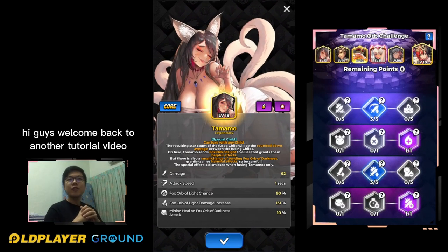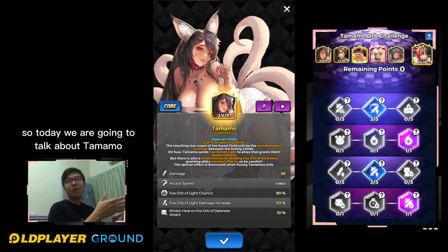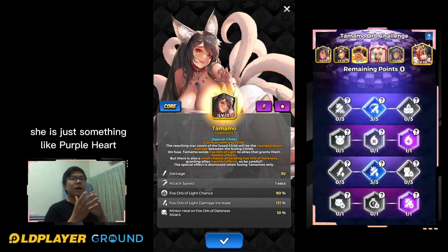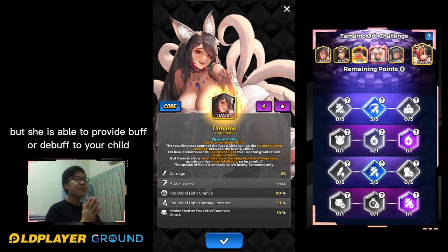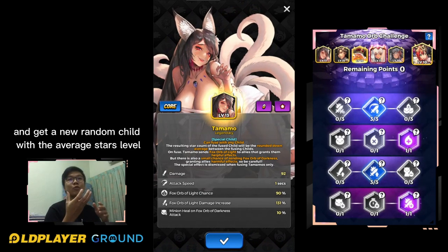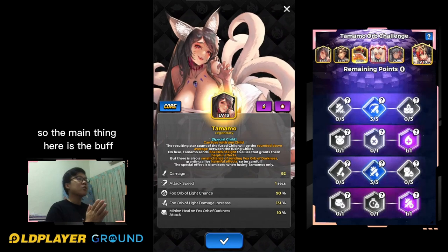Hi guys, welcome back to another tutorial video for Defense War Destiny Child. Today we are going to talk about Tamamo, the new legendary card in the game. If we take a look at her description, she is something like Purple Heart, but she is able to provide a buff or debuff to your child. You can merge Tamamo with any child on the battlefield and get a new random child with the average star level — sounds like Purple Heart, right.